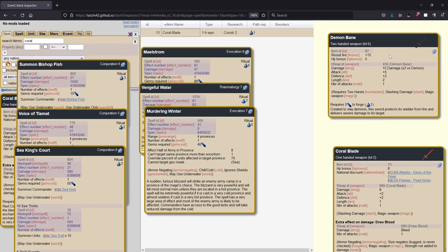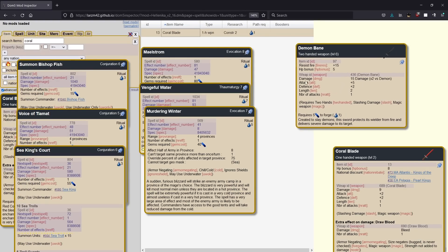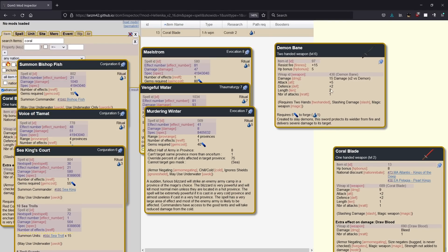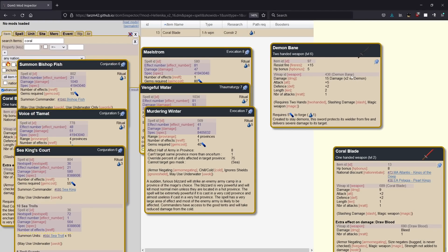Next up we have the demon bane. This is one of the better items price-wise in terms of value. It's going to give you five attack, which is a ton; two defense, which is pretty good; it's a length two weapon, which is pretty nice. It does 15 damage on a two-handed weapon, which is a lot anyway. In addition, it does two times damage versus demons, which can be exceptional. And if that weren't enough for five gems, you get five bonus HP — there are only two items in the game that give you strict bonus HP and this is one of them. On top of that, you get 15 fire resistance. A ring of fire only gives you 15 fire resistance; this gives you the 15 and HP and a badass weapon. This is an insane value.